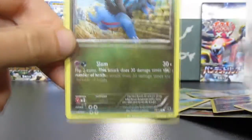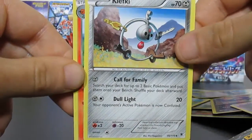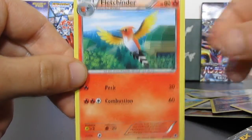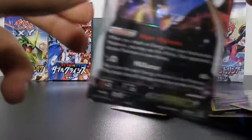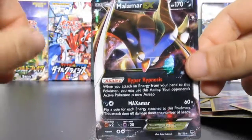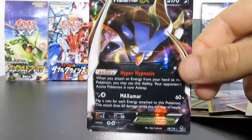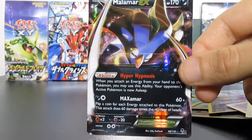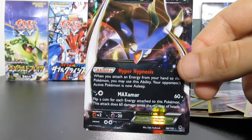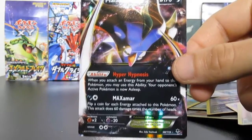We have Zweilous, and we finish this off with Clefkey and a Fletchinder. This has been Mega Poketime — I will see you next time, and don't forget to subscribe. I'm about to launch some awesome sets — Japanese booster boxes, and we're going to search for old school EXes, old school Level X cards, and Gold Stars as well. All right, see you guys next time!